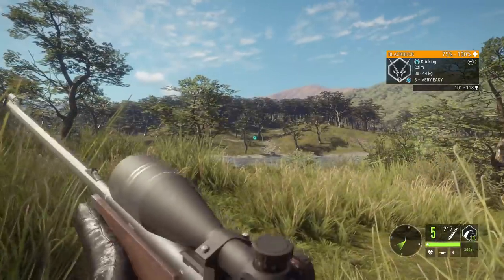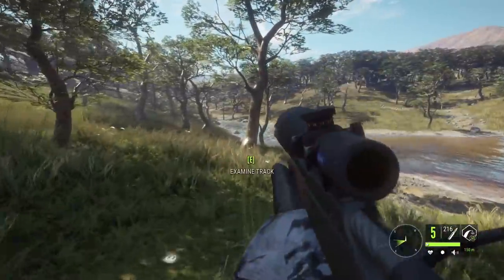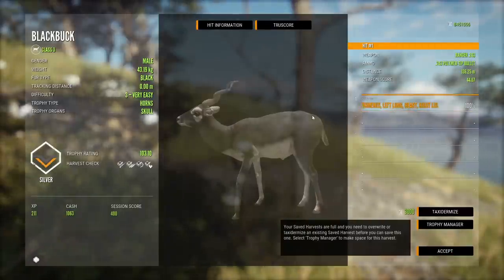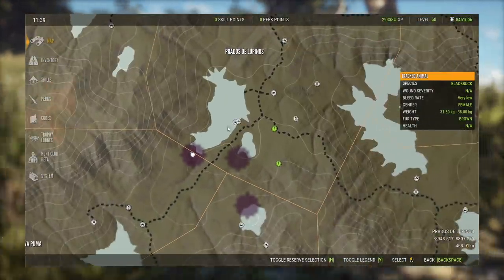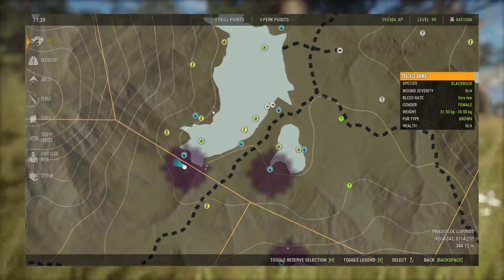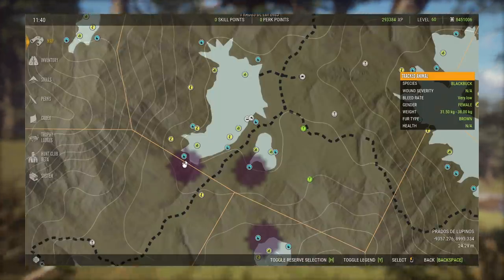Now we're going to what I consider my favorite spot — the southern end of the starting lake. There are really two reasons this spot is my favorite of those three drink zones: it's so huntable, and it's so consistent for having a herd of Black Buck. We don't have anything big here today, but we do have a decent-sized level three. For the southern end of the lake, Black Buck can spawn anywhere from roughly the Cinnamon Teal feed zone all the way across to opposite that, but most commonly they're right down at the end, which makes it quite huntable.